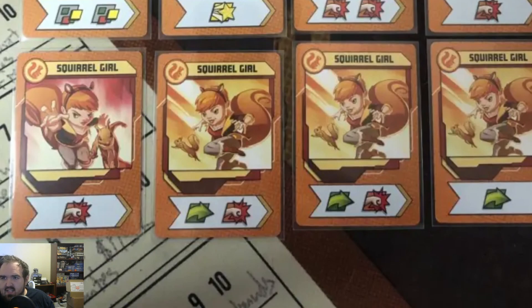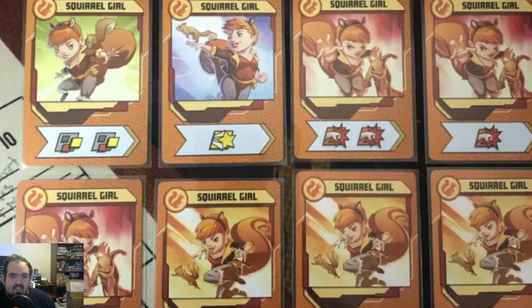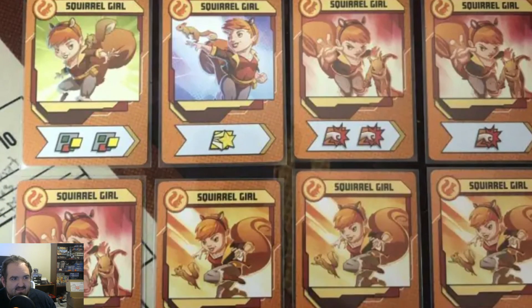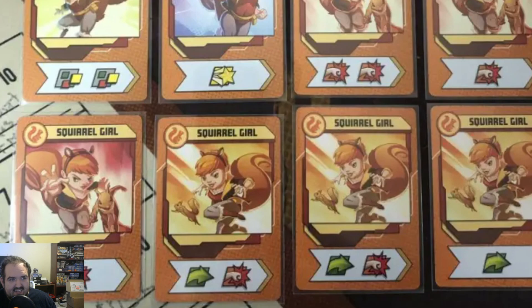Before we get into the specials, let's break down the card action distribution. We have two move-punch cards, which are great. We have a single move — never truly a fan of that — a couple of single punches, a double punch, and a single heroic. That means four of her seven non-special cards are single actions, and she only has three or four of the twelve cards in her deck being double actions.